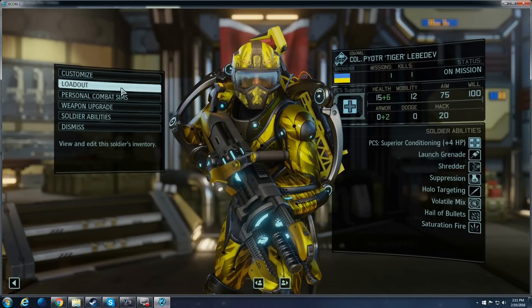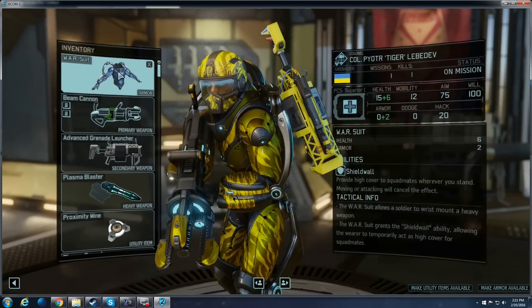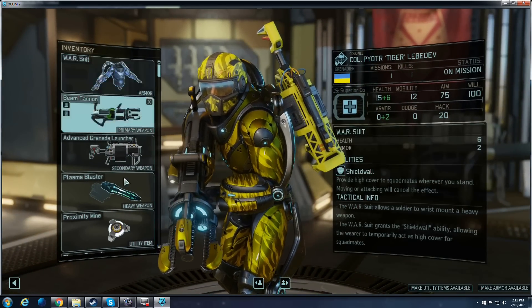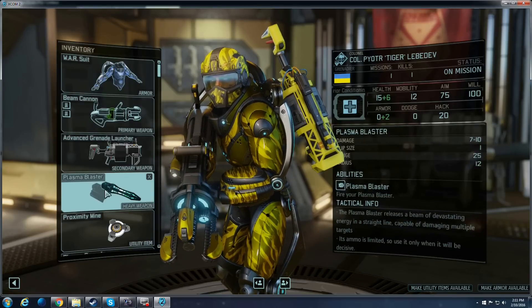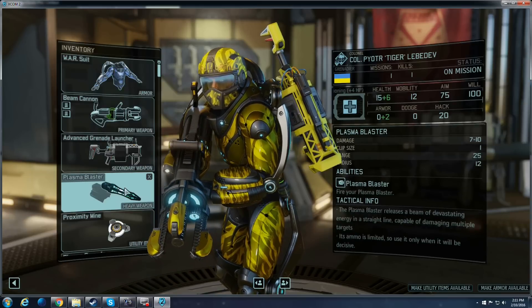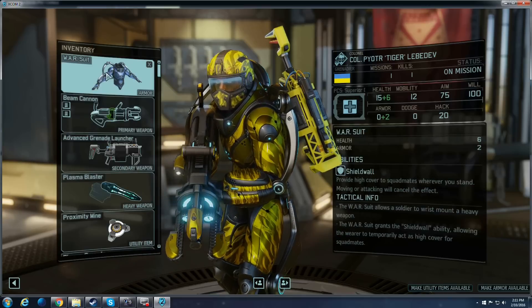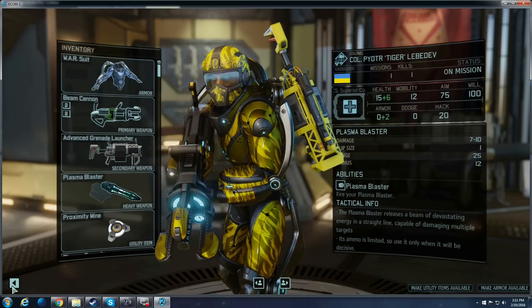Let's review some of the loadout, Personal Combat Stims, and weapon upgrades I put on each of these guys. I suggest using the Heavy Armor Suit so that you can equip a heavy weapon. Plasma Blasters, Blaster Launchers, Flamethrowers — any type of heavy weapon that you can equip with one of these heavy armor suits must be researched at the Proving Grounds.